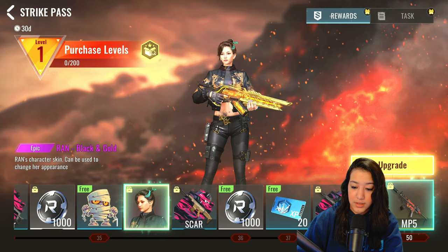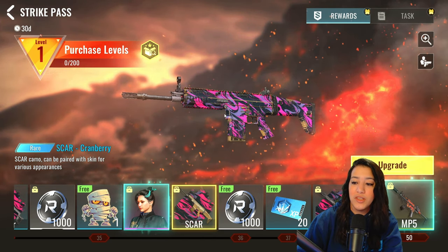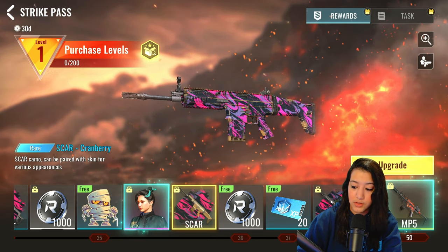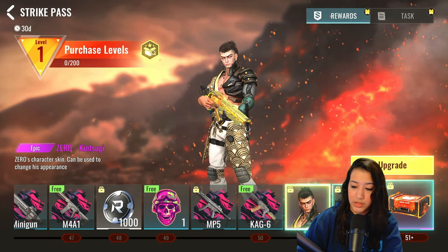As you can see we have plenty of camouflages. I really like these ones — it kind of reminds me of a mixing paint effect, you know. I think this could look really really good in combination with some of the skins. Very very nice. We also have the new Zero skin.